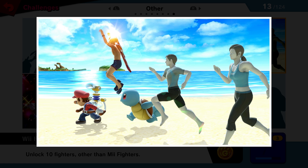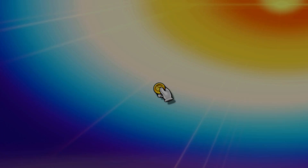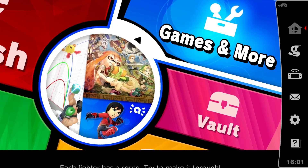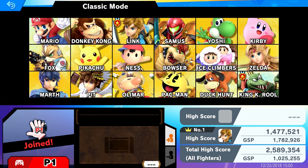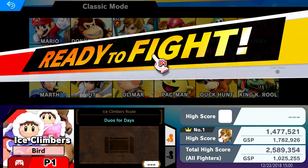We unlocked Pit, and a picture of Shulk in his underwear for everyone — everyone's running on the beach, Mario's got his Sunshine theme. So we got ten fighters in total. We're going to jump into Classic Mode with the Ice Climbers and get that new character I've been looking forward to. Their Classic Mode theme is Duo for Days — we're going to be fighting different duos. I love all the different themes, and they've got a good one, though it will be tougher because we have to fight two characters at once.